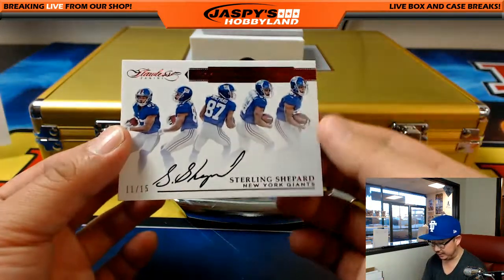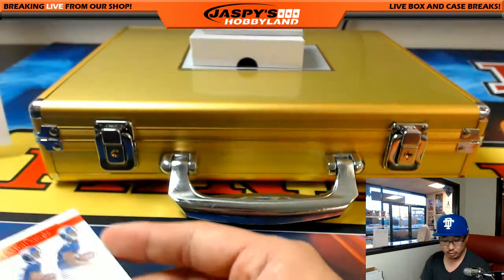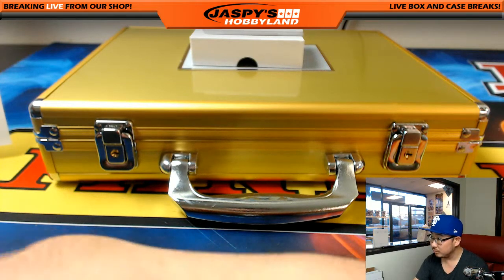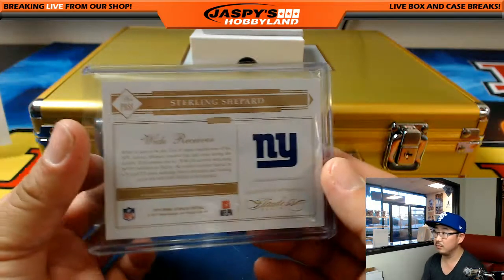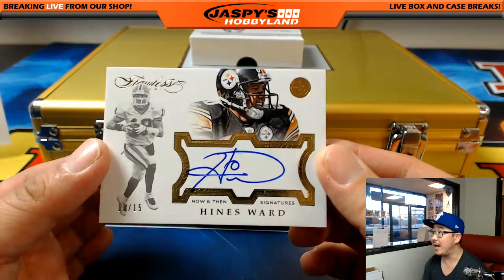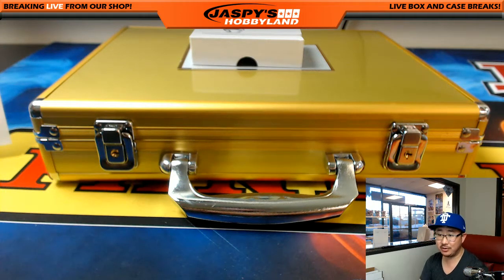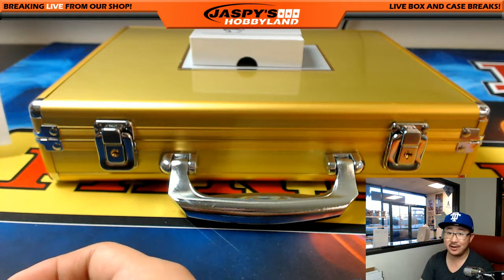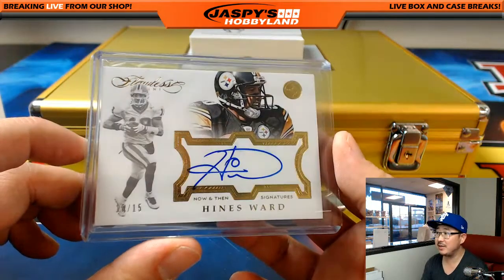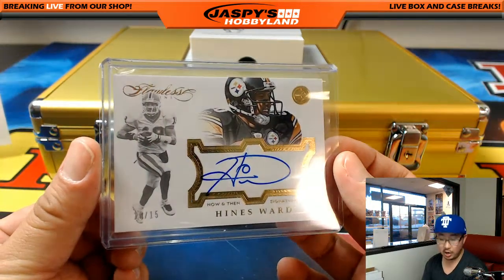We got Sterling Shepard here — nice, eleven out of fifteen, rookie progressions auto. Love the design of that. Sterling Shepard, New York Football Giants, going to Ryan S. with that one. A couple more to go. Heinz Ward, now-and-then signatures — Heinz Ward, ten out of fifteen. Can someone let Matt know that this is pick your team seven, this is not random team, and that he's not in this one. Heinz Ward Steelers — that goes to Cody Pounds.